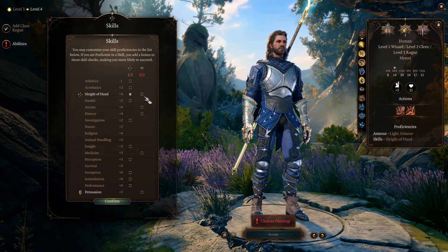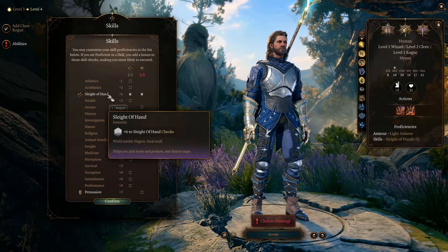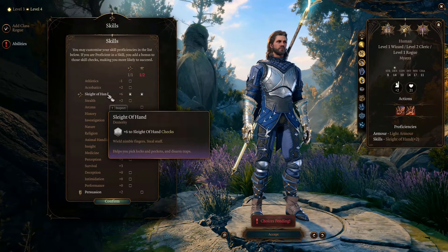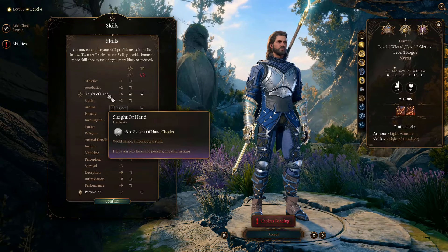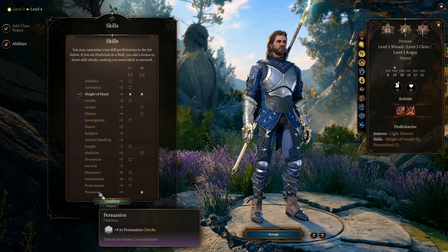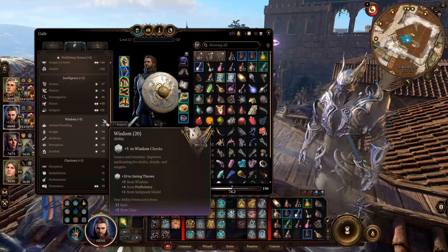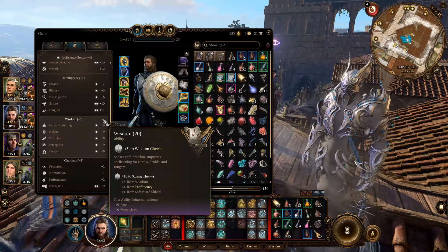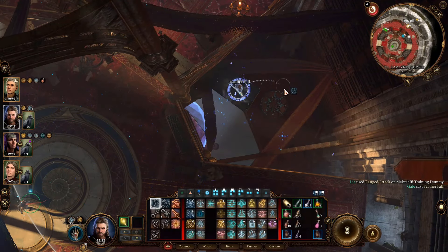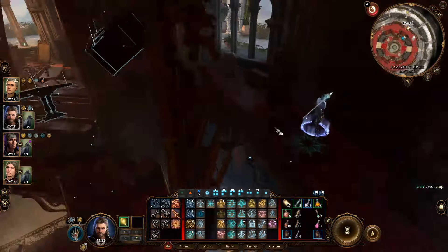Then, by getting one level in Rogue, we can get proficiency in Sleight of Hand. Besides, we can get expertise in two from all the skills we already have proficiency in. First, we choose Sleight of Hand to better handle difficult locks and traps. Then, we choose the Charisma skill to make up for the lack of ability score. Thus, we've covered all the skills we need. Besides these skill checks, this build gets all kinds of utility abilities from wizard spells and potions — this is how fabulous it is outside of combat.